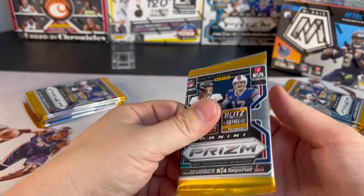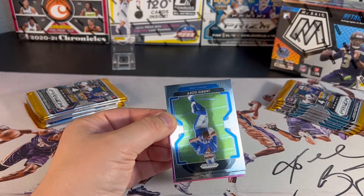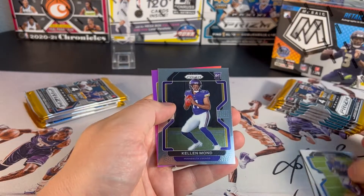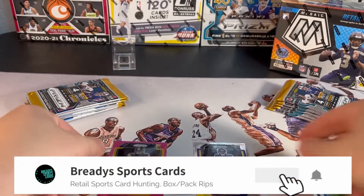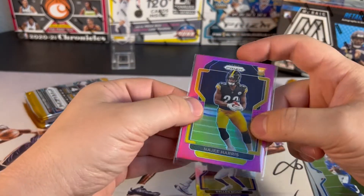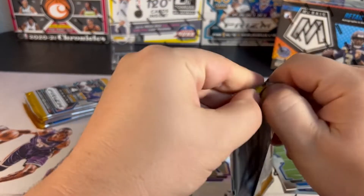Looking forward to possibly getting an auto — before I've only hit mems. First pack starting off with a Gold. Mark Lee, Kellen Mond quarterback, and for the pink rookie — Najee Harris. Already a nice card to start with, going to get a sleeve for that.